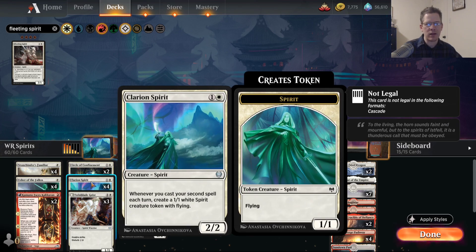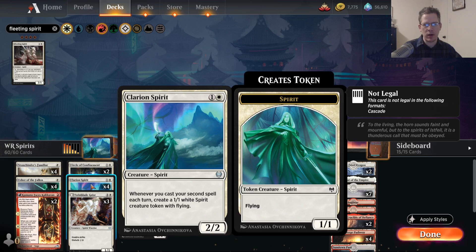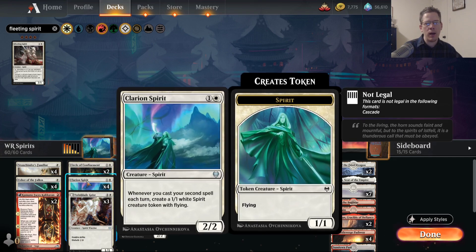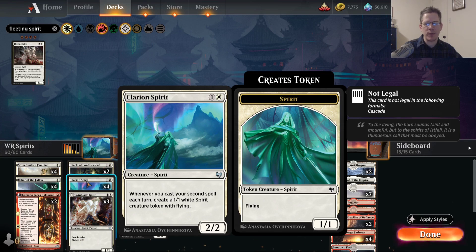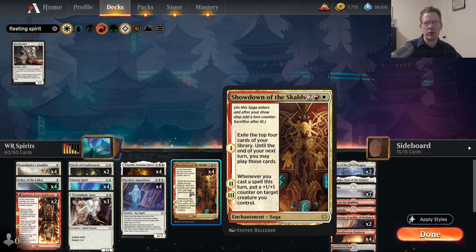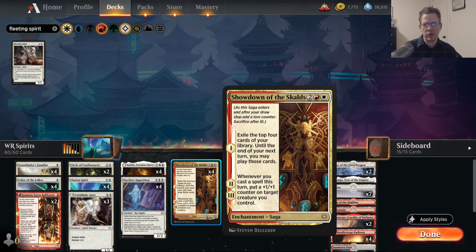This is not the best Clarion Spirit deck in the world, for sure. You have a decent amount of one-mana stuff, so sometimes you're going to have a turn three where you can play Clarion Spirit and another one-drop, but a lot of the time Clarion Spirit is really only going to make one or two tokens over the course of the game. Certainly, if you're looking at your Showdown of the Scalds turns, you're probably going to get a token on the turn that you start playing a flurry of spells from Showdown.